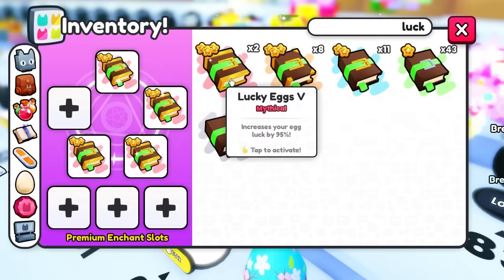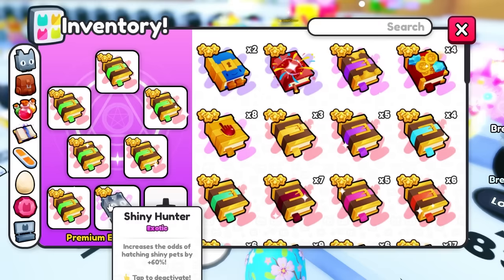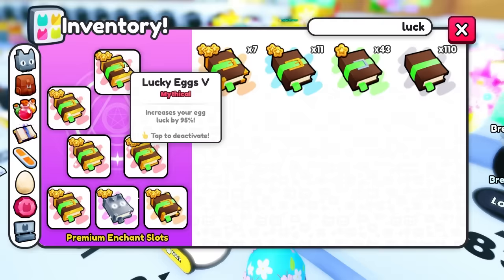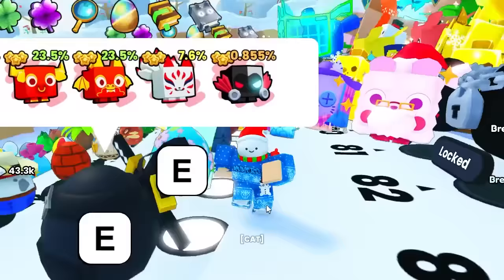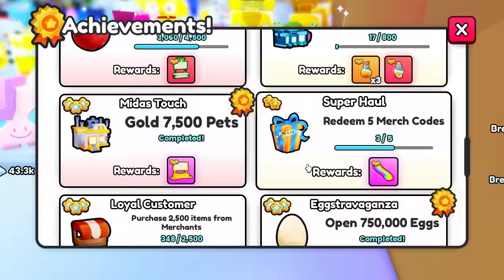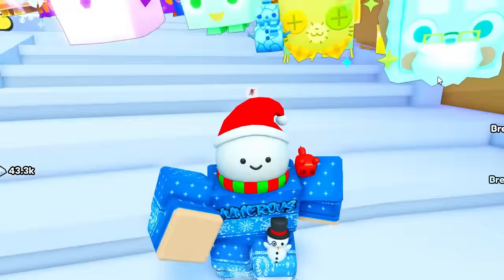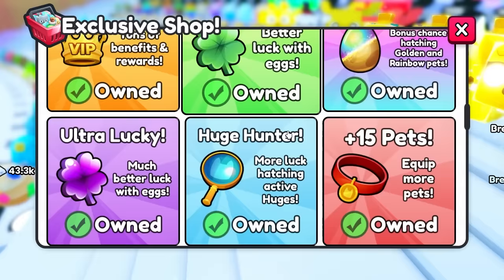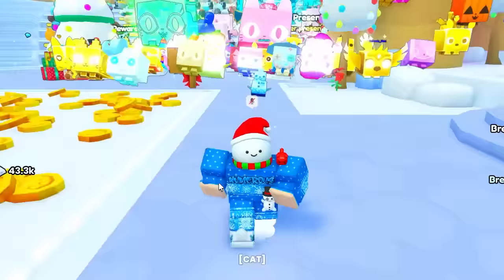If you have the extra enchant slot, that's going to help a lot. You can also place on a shiny hunter to get better pets like shinies. The huge hunter book, obtainable by opening 750,000 eggs or found in the trading plaza, also boosts your chances. The huge hunter game pass increases your odds by 2,500% — that is over 25 times — making it very worthwhile.